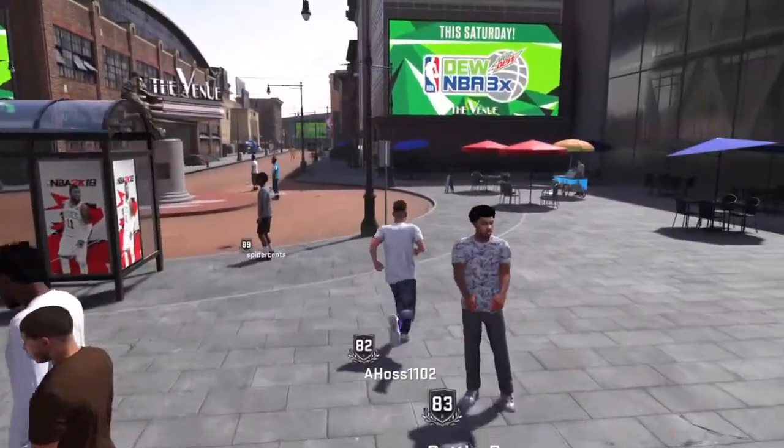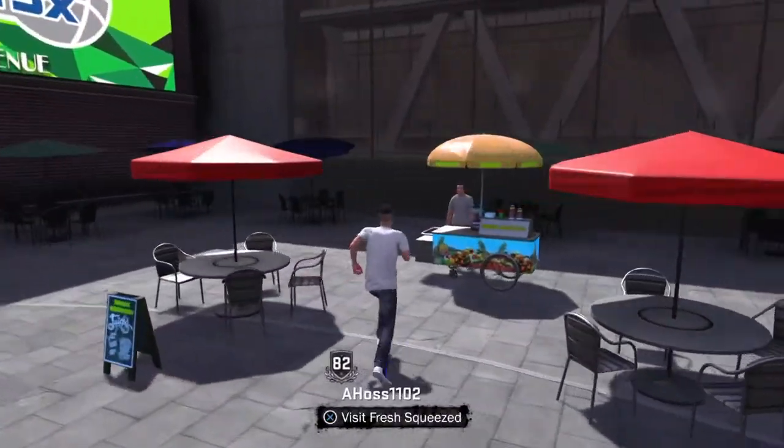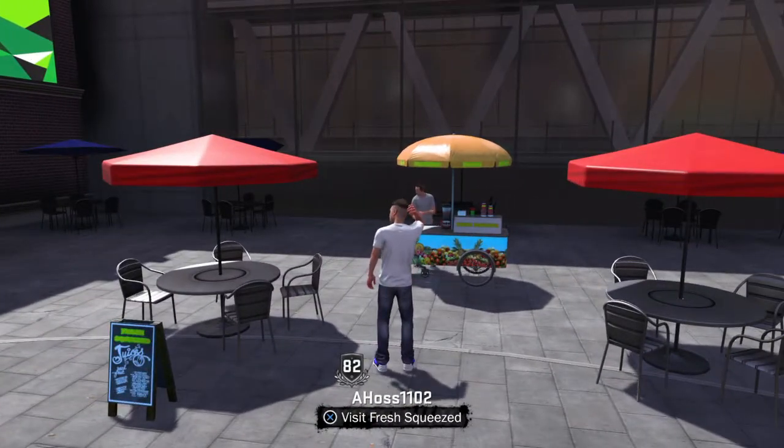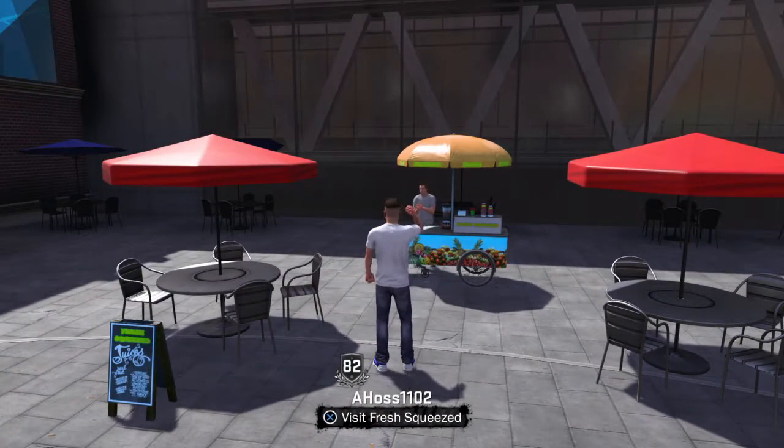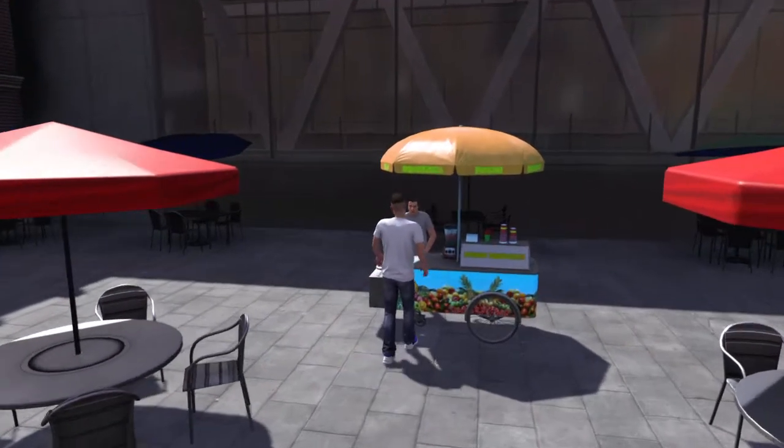So here's a little trick so you don't have to play a long game — from five-minute quarters up to twelve-minute quarters. All you have to do is go to Visit and click X on Fresh Squeezed.